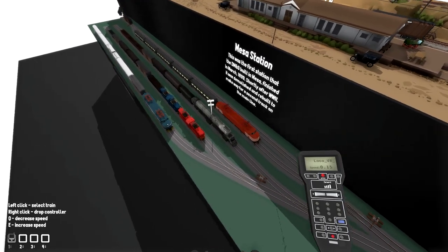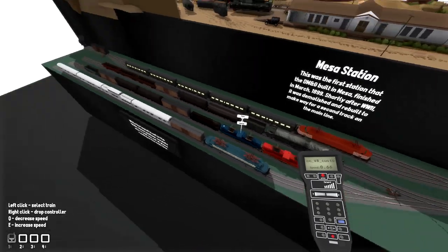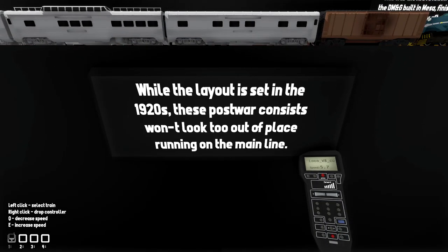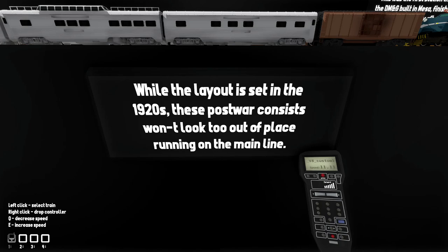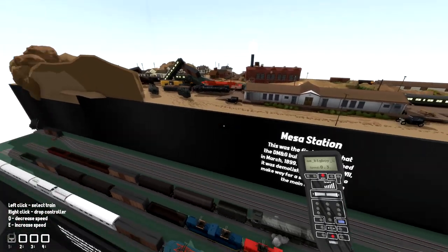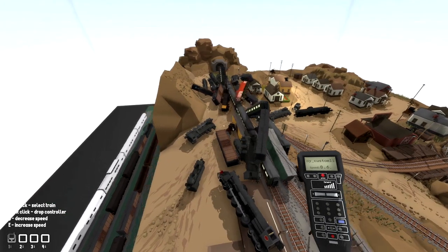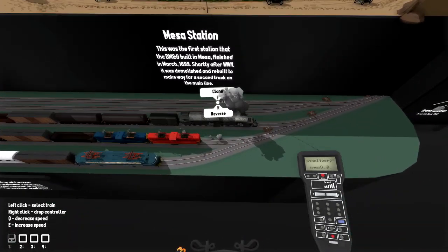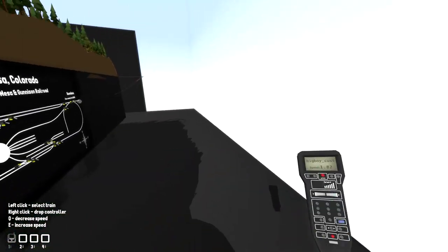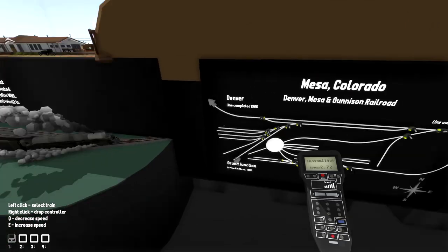Alright, we do have these down here too — let's go ahead and get these moving. What does this say? 'While the layout is set in the 1920s, these post-war consists won't look too out of place running on the main line.' Oh, interesting! Let's go ahead and get this one going too — let's get them all moving. I think the big boy might actually stand a chance since it doesn't actually have a plow on it. We could totally put a plow on it, but we're not going to.